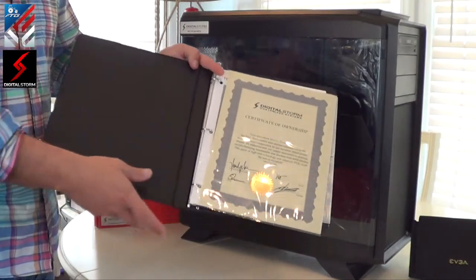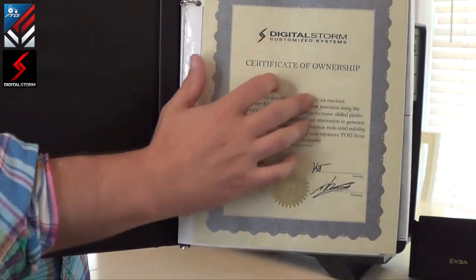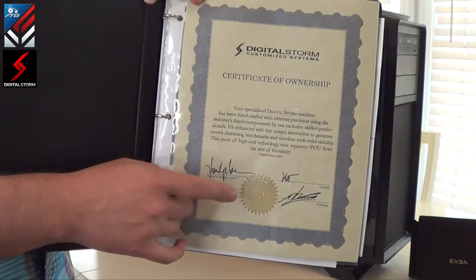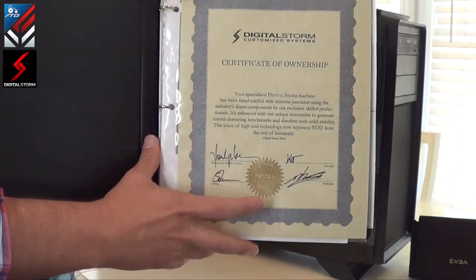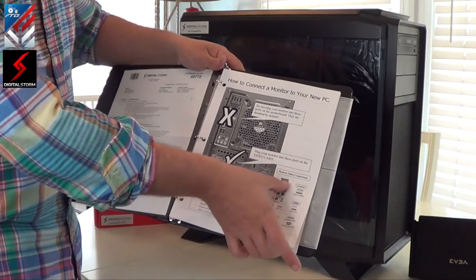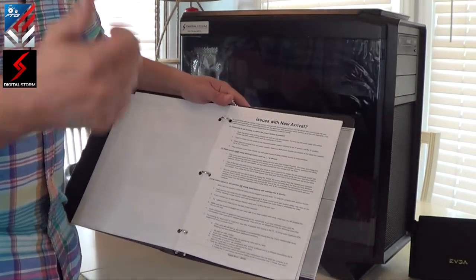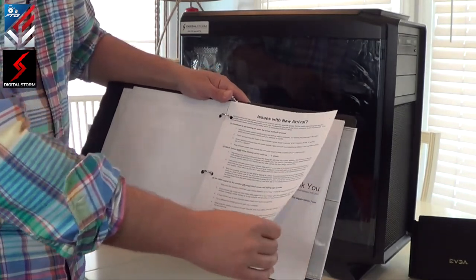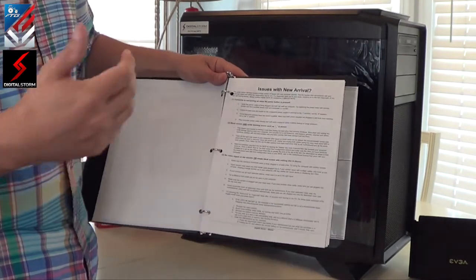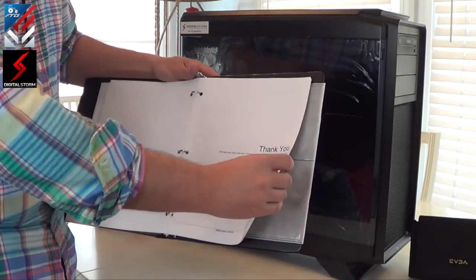Now this right here is something — the Digital Storm Customized System Certificate of Ownership. This is real; I pulled it out and smelled the marker on it. It has the signatures of the guys that signed off on everything and my seal of approval. It covers everything: where to plug things up, what video connectors you'll need, what to do if something goes wrong during shipment, and a four-in-one troubleshooting guide before calling tech support. So nice little thank you there from the Digital Storm team.